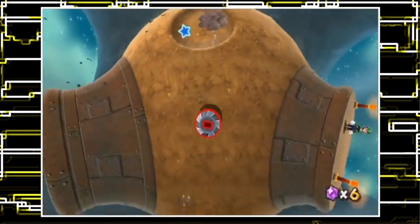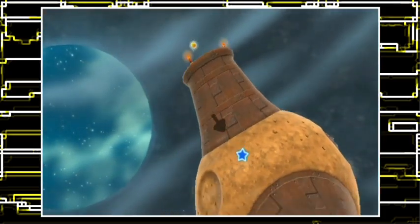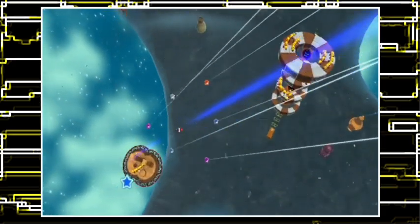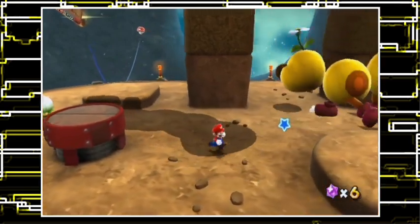Do I have to go back up there again? Well, if so I can just Spin Drill all the way through now. Or maybe the launch star is inside the planet. No! Oh, the launch star is there. Alright, now it's time to go to Wiggler Planet. So why is there a giant wiggler, and how does that help me?